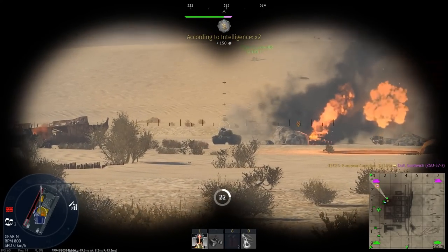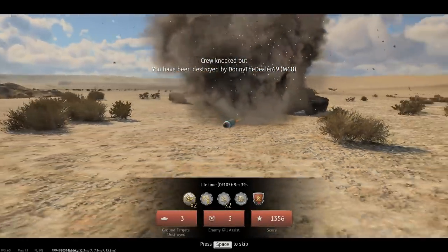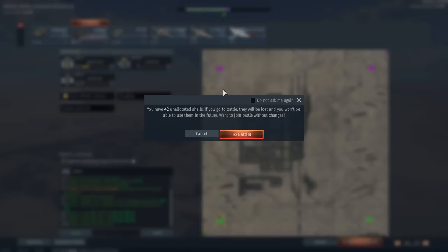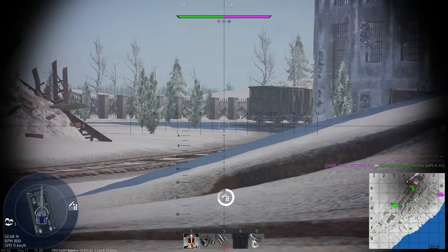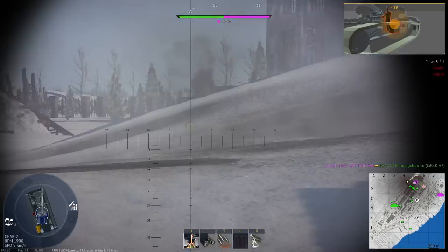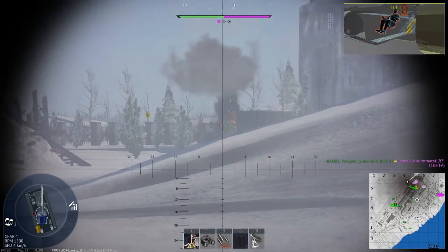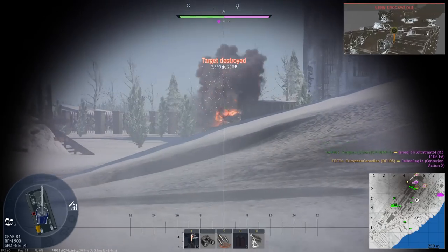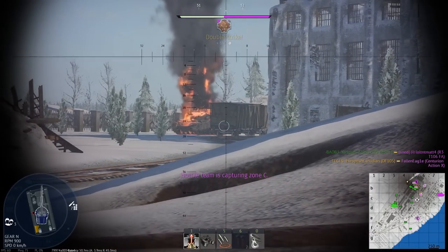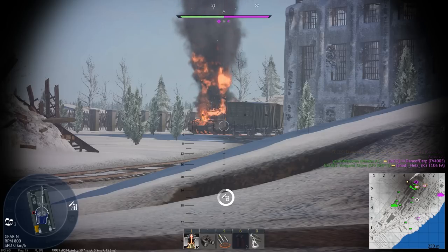The XM8 gets the M774 going up to 9.7. There are also some vehicles which have got sideways buffs - the Puma going up in BR to 10.0, they have to remove the HIT rounds from its default belt, even though it's still insanely strong at its level. The VCC8030 also has it removed, and the CV9030 FIN has it removed as well, which I think is more of a good shout. So you have some vehicles going up by two BR brackets, most going up by one, and a few balance changes with reloads and changing of rounds.